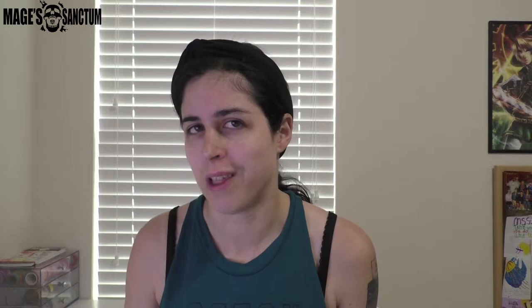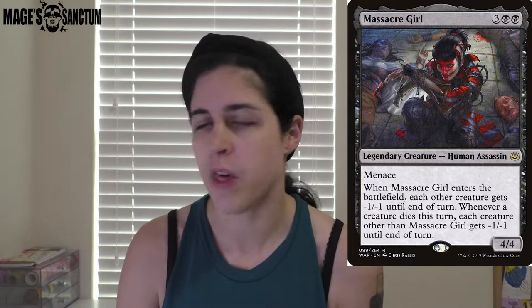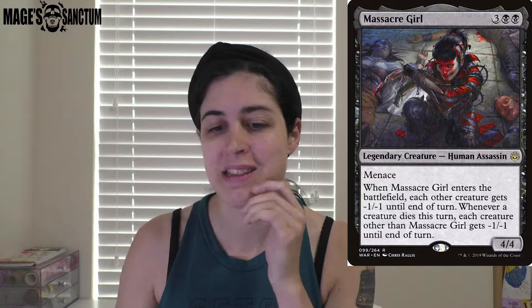The first creature I want to talk about is Massacre Girl. Fun fact — I actually 100% misread this card when it first came out. I thought it kept doing its thing, but it is only when she enters the battlefield. She's got really nice stats: five mana, four-four with menace. When she enters the battlefield, each other creature gets minus one, minus one until end of turn. Whenever a creature dies that turn, each other creature gets minus one, minus one — it creates a domino-type effect.